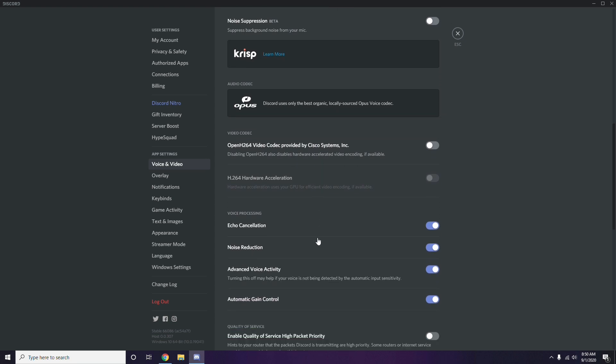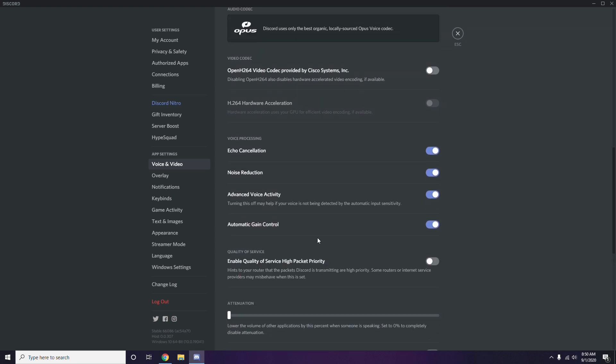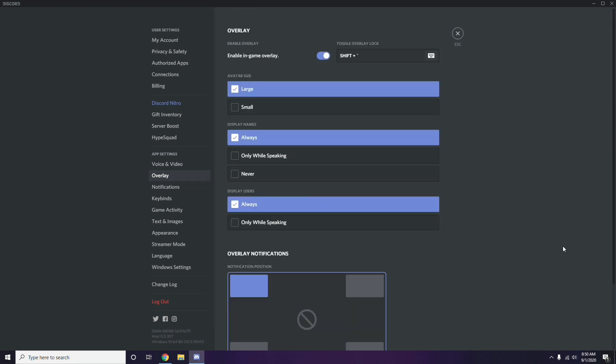Next, go to Overlay — it's below Voice and Video in the sidebar. From there, turn off the in-game overlay. The Enable In-Game Overlay option is turned on by default in most cases, so you have to disable it.